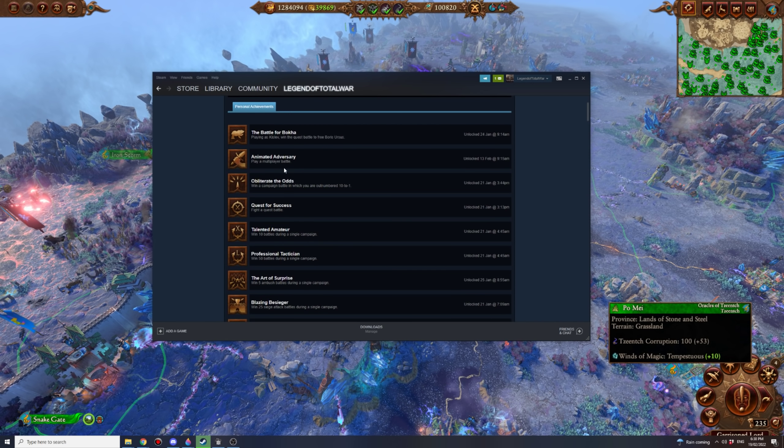Animated Adversary: play a multiplayer battle. I got on a Discord call with Gaming Dane and we opened up a multiplayer lobby and fought a multiplayer battle. We tried to just jump in and concede defeat to get it over with, but that doesn't work — you have to fight the battle to its actual conclusion. Keep that in mind.